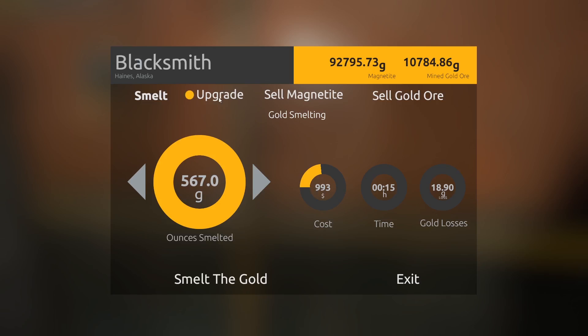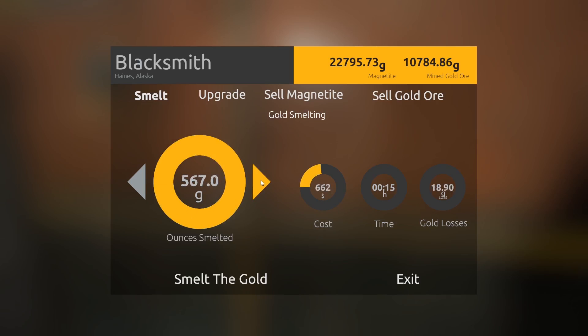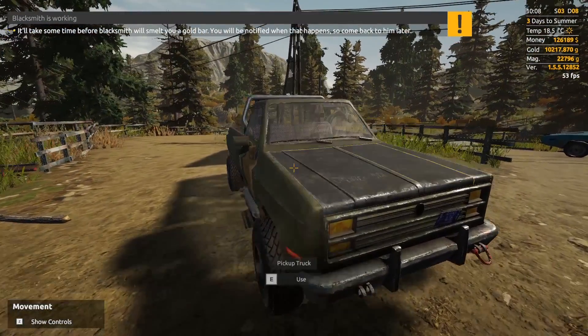We're at the blacksmith. It costs $1,000 to smelt each thing of gold — that's 567 grams. I'm considering the medium shares upgrade at 70,000 grams of magnetite, which reduces smelting cost. The bigger yield upgrade would save time as well, but the big thing is cost right now. We don't have enough for high-end polymer — that's 375,000 grams of magnetite, absolutely crazy. So we're just going to upgrade the smelting cost. There goes all our magnetite — we've got 22 grand in the bank. Now it costs 662, so we're saving about 300 bucks every bar. Really not that big of an upgrade, but it's a free upgrade and it should help out over time.